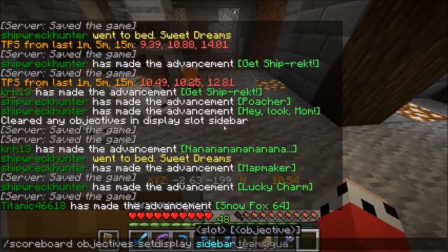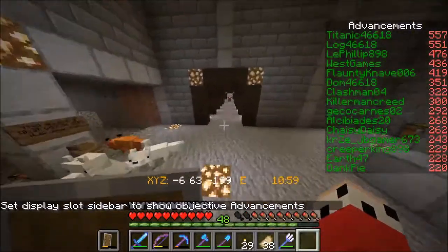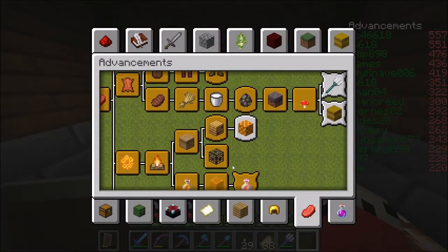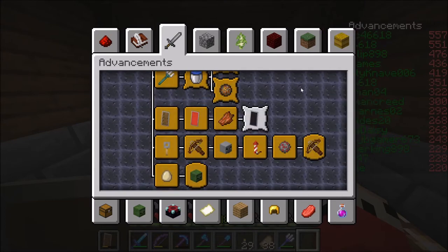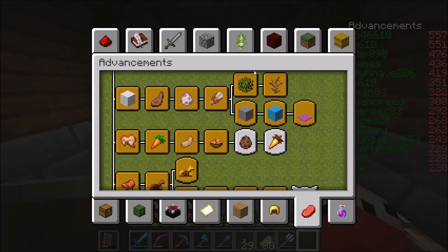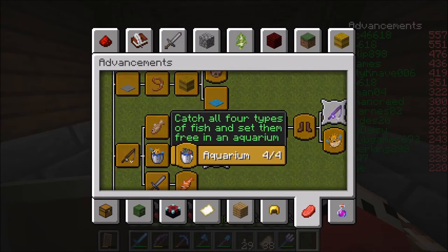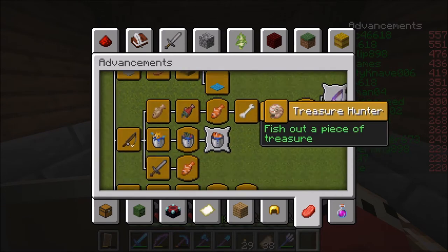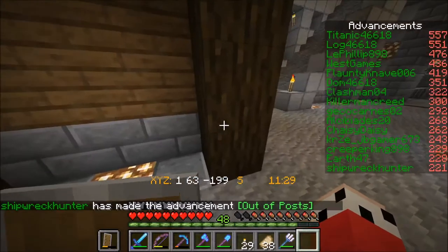If I bring up the advancement board real quick — you can see that I have officially, solidly taken the crown for myself in the advancement category. Under weapons I got all of these trident-related ones. I did one other one that was kind of exciting — it had to do with fish. Master Angler — that was what I got. I gotta get the honey one too. We're doing really good progress-wise now, though I really need to get pandas still.